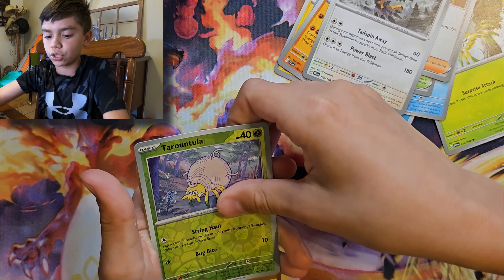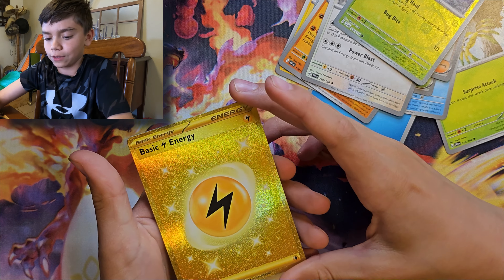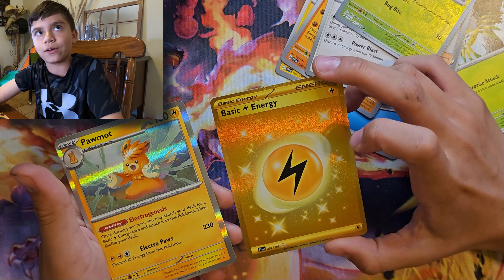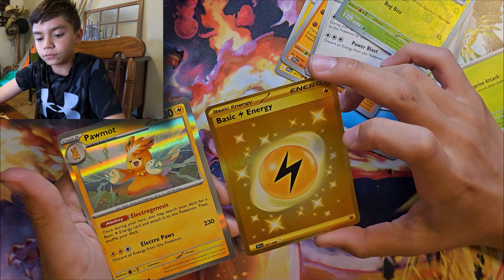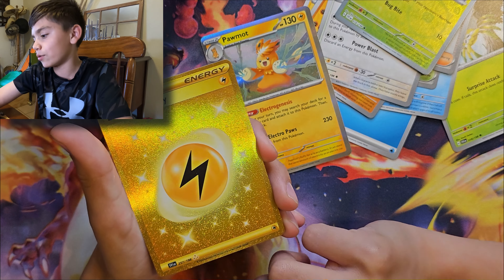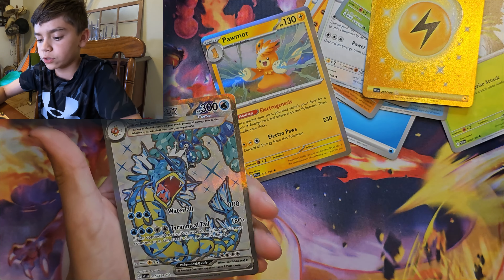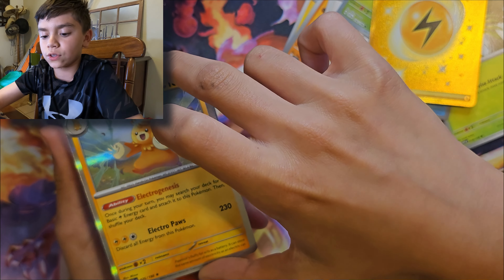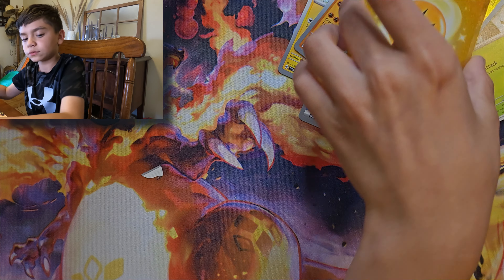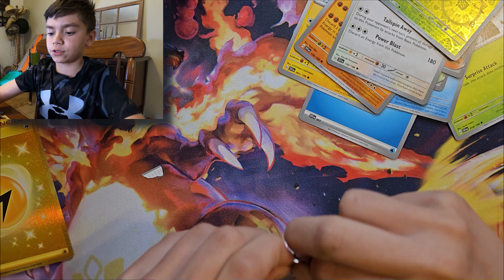I only have Crown Zenith sleeves, but that's fine since these are early. They completely changed the rarity system. We got an electric gold card — and there are only six gold cards in this set. That was a special energy. There are three gold stars, which is the highest pull rate you can get. The black border cards are the lowest tier, the Gyarados silver ones are the next tier, and then this gold card is the third tier.